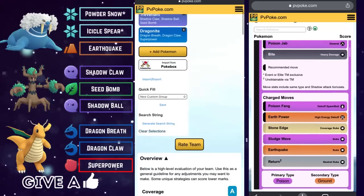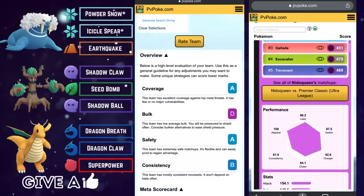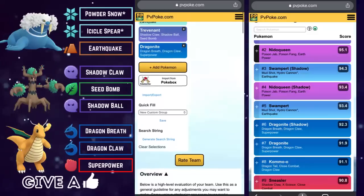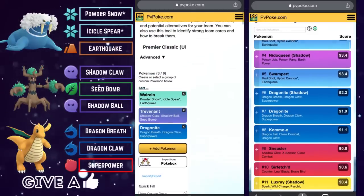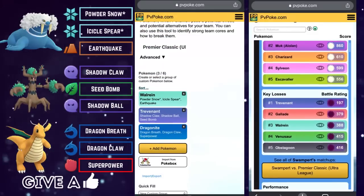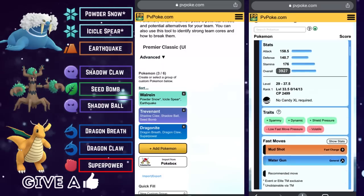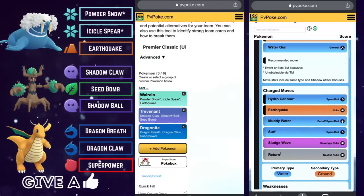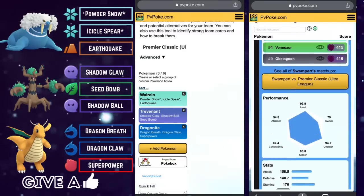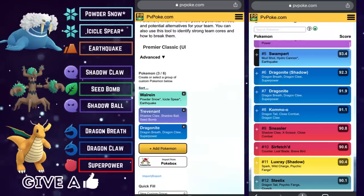That is team number one — a very powerful team with a very solid scorecard, minus the bulk score. It is Walrein on the lead, Trevenant on the safe swap except for Obstagoon leads, and Dragonite in the back to close the game strong. Let's have a look at team number two.